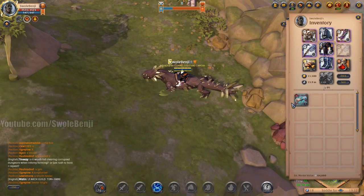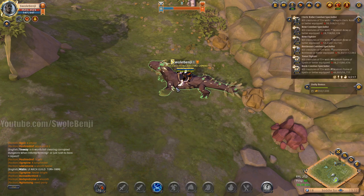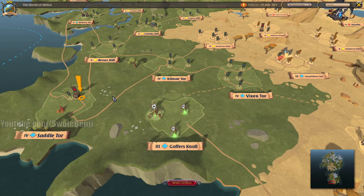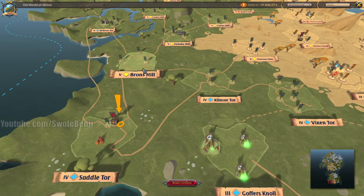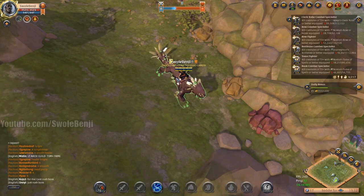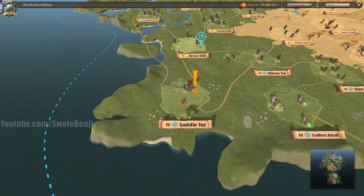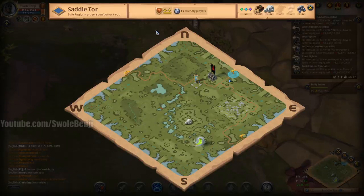Swole Benji here — today we're going to be doing a tier 5 group dungeon map completely solo. This is on the live server. We're in Saddle Tour, trying to force the map in Bronze Hill, but it could put it in Falcones Hill or any of these other ones. Hopefully it puts it in Bronze so we don't have to travel as far, and it's in Bronze Hill — great, awesome.